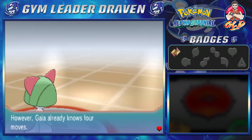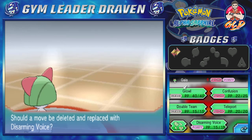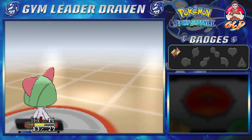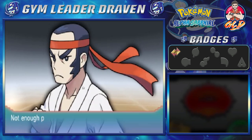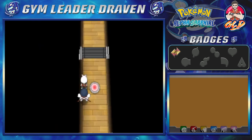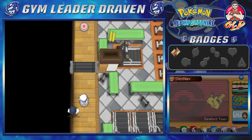Gaia the Fierce Knight grows to level 11 and is learning Disarming Voice — that's a pretty good move. Let's replace Growl with it. Marshtomp grows to level 18, and Hideki has been defeated.